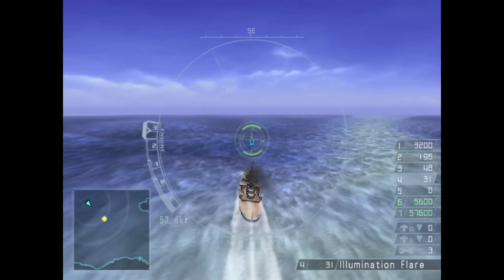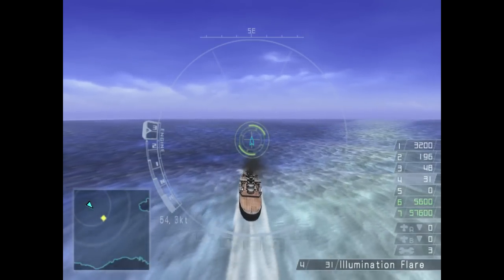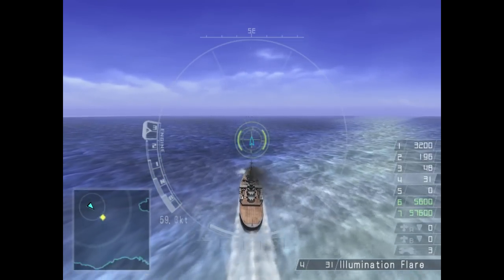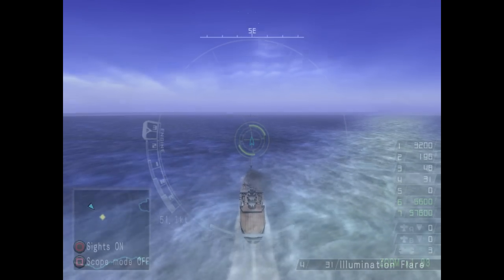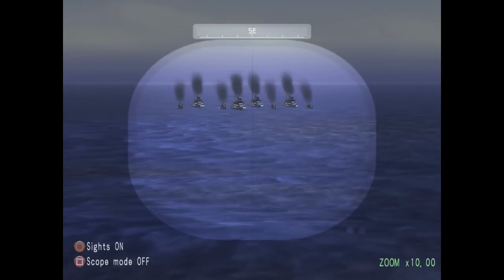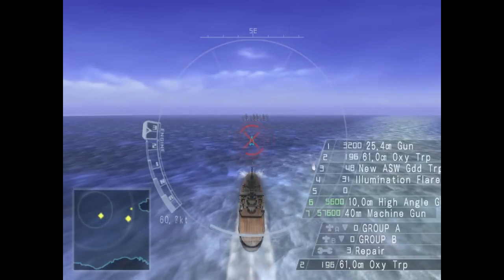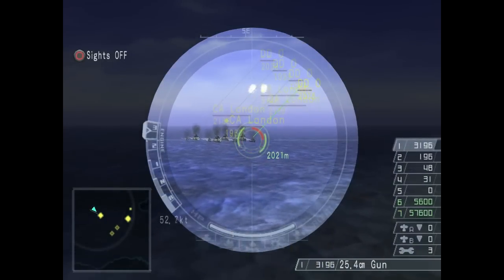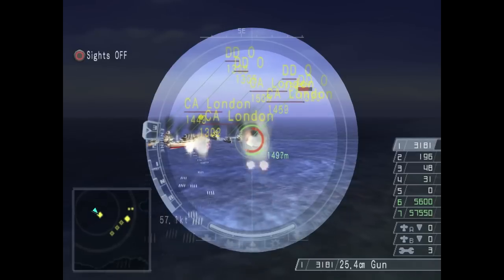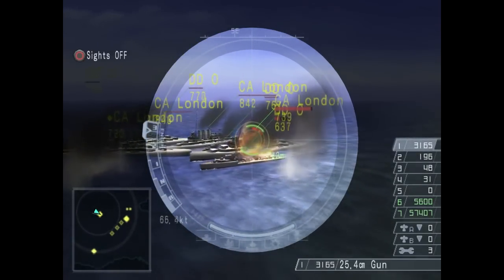The second thing to know about this mission is there are 3 secondary objectives to accomplish. They are mandatory to obtain a 100% completion rate and S-rank, but here's the catch: these objectives are hidden when the mission begins, and it's up to you to discover them by scouring the map until you receive all three. I'm now engaging this first enemy squadron — I see cruisers and destroyers, but no battleship just yet. This group is the weakest on the map and should cause you no trouble at all.